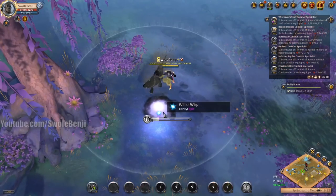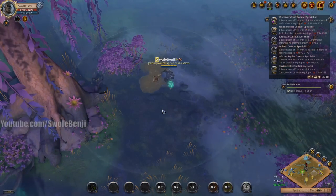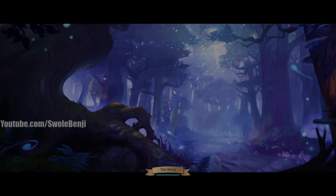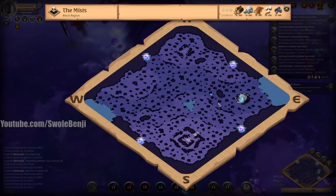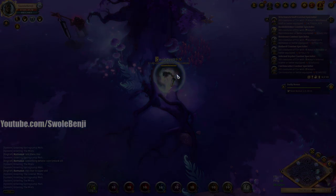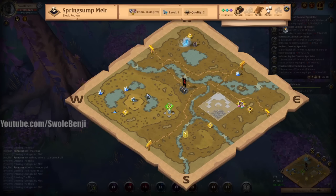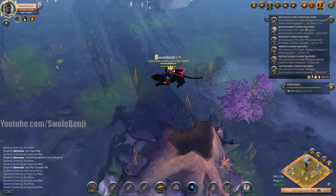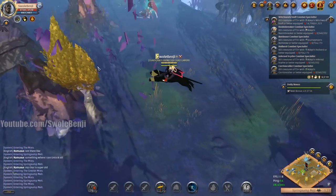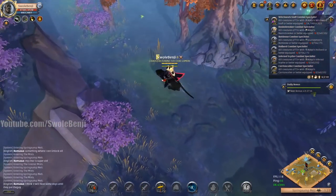There is also a dungeon in the mists now called Nightfall Abbey. I have jumped into hundreds of mist portals and I haven't found this thing yet — apparently it's highly elusive. It doesn't look like anything new on the map either. I've tried for a very long time to find this to show it off, but I just can't find it, so we have to move on.